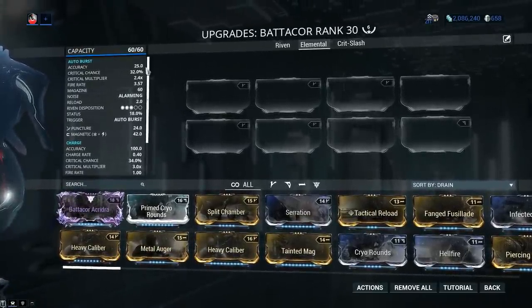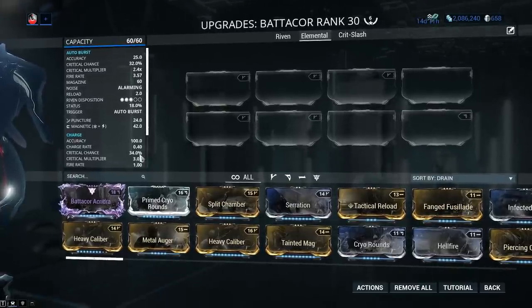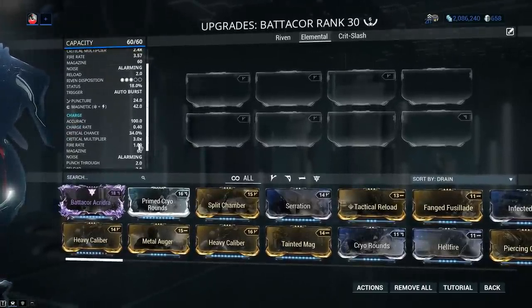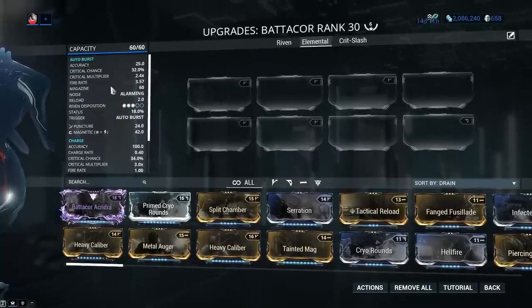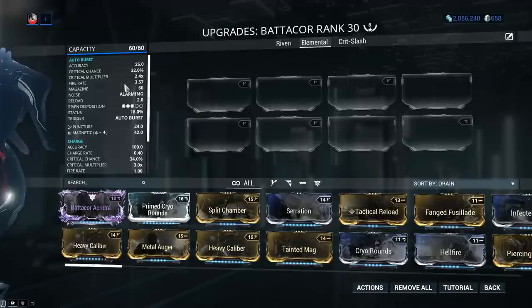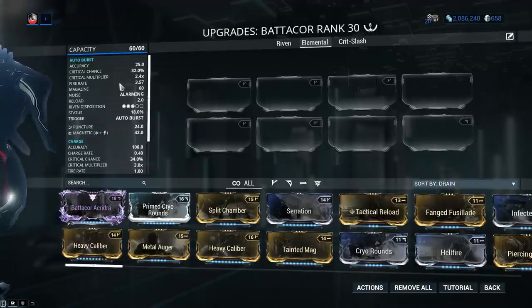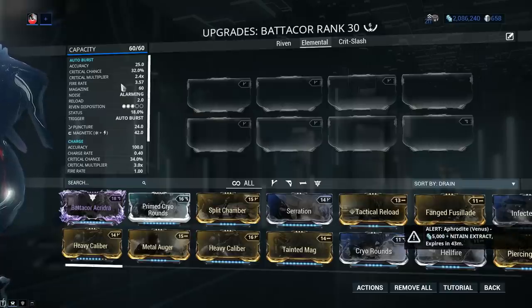Critical chance is sky high, both for primary and secondary fire modes — 32% and 34% respectively. We also have high crit multipliers at 2.4x and 3.0x. This is, by all intents and purposes, a true blue crit weapon. When it comes to fire rate, this is where the Batacore suffers. 3.57 for primary fire mode is simply not enough, especially considering that we want to get as many charge shots off as we can, so increasing the fire rate on the Batacore would be the number one thing to do.